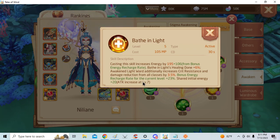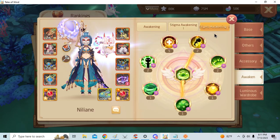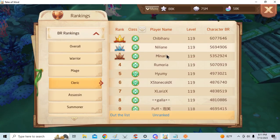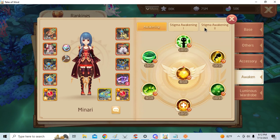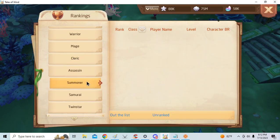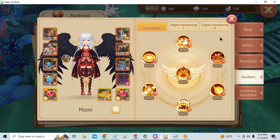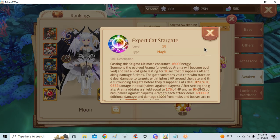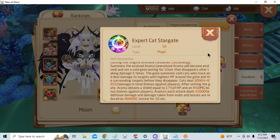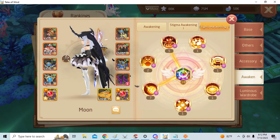Attack increase at level 7 — I have no idea what this means. Summoner got quite a nice Stigma now too, but it still needs more buffs. It's got a decent Stigma, though the lines are too long to read.